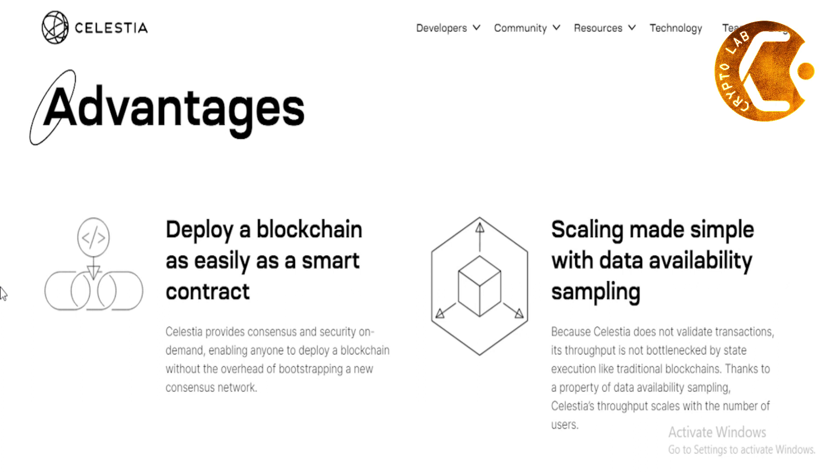Advantages. Deploy a blockchain as easily as a smart contract. Celestia provides consensus and security on demand, enabling anyone to deploy a blockchain without the overhead of bootstrapping a new consensus network. Scaling made simple with data availability sampling.